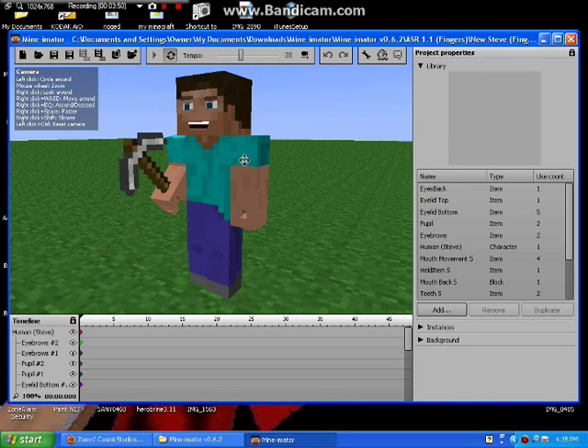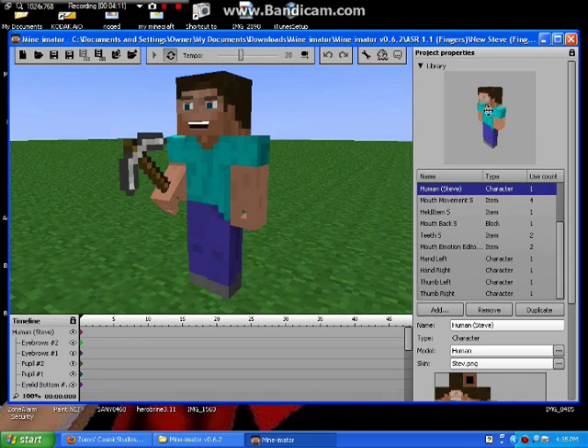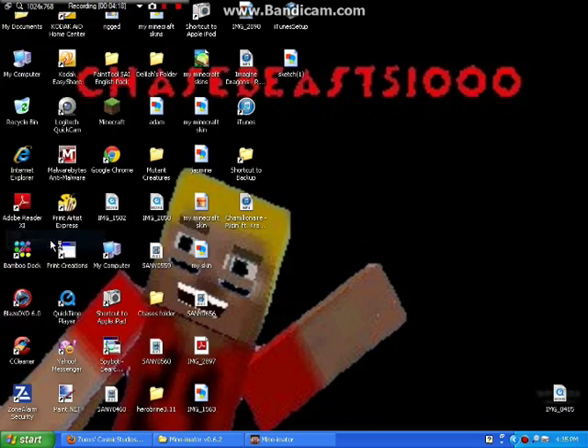And then it'll be like this. Yours is probably going to say 'create in 3D world' and stuff. If you want to change the skin, you're going to click on Human Steve. And you can see that the eyes are cut out. So you're going to use Paint.net or Photoshop — they're both fine. I'm going to use Paint.net because that's what I have.